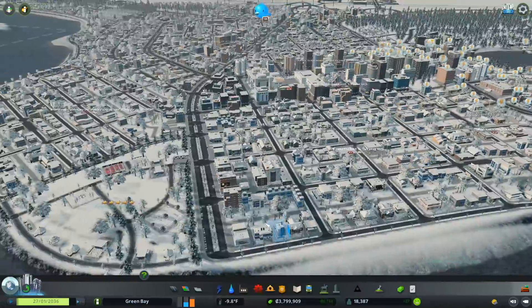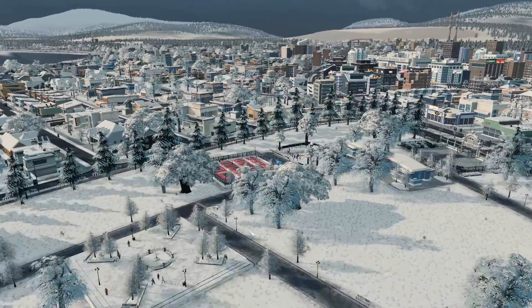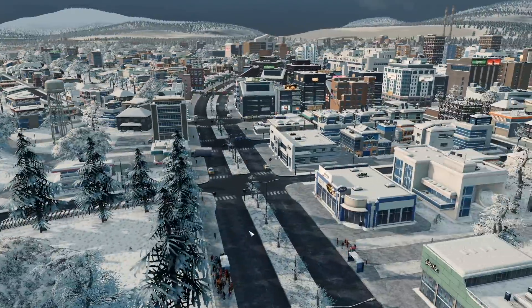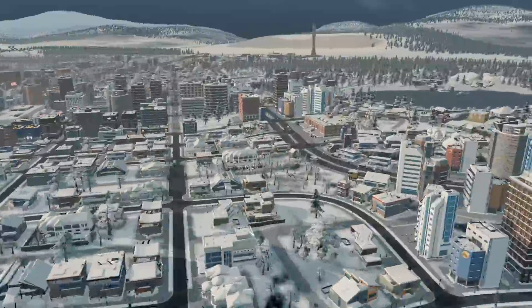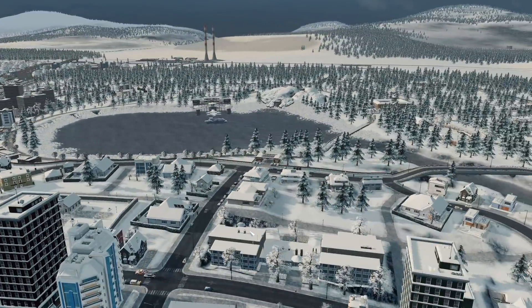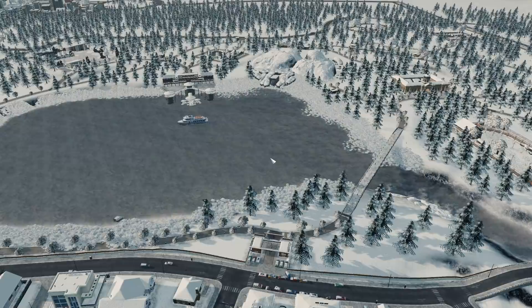You'll see that everything is converted over. Let's take a look at the city — all of the palm trees are now pine trees and other evergreens. It really creates a striking difference, and I really enjoy doing this because of that. It's also super easy to take back.